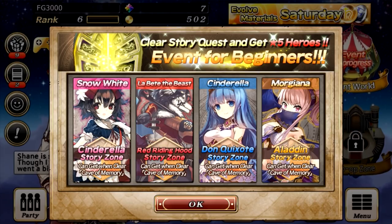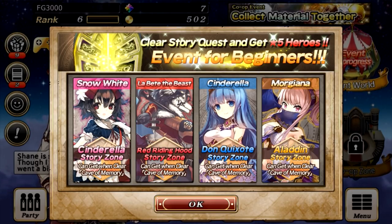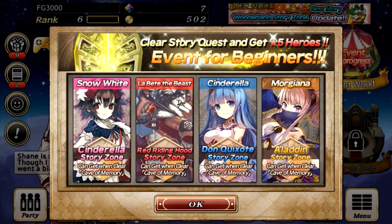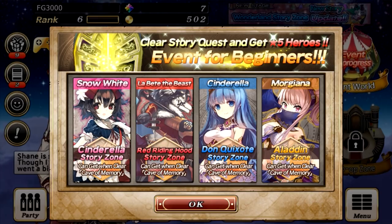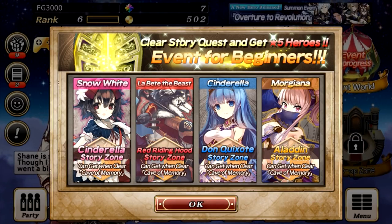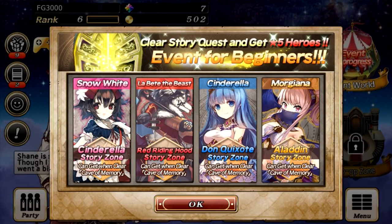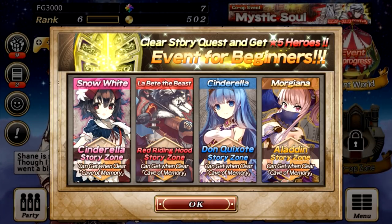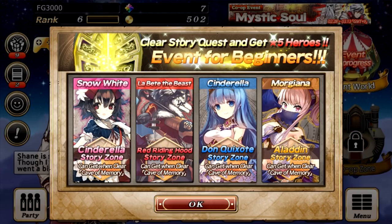There's also a newbie event going on right now. We talked about the music theme, but this is a little bit different — Cinderella, Red Riding Hood, Dawn, and Aladdin. So those are actually the zones: Snow White, Beauty and the Beast, Cinderella, and Morgana. A lot of very cool themes here.